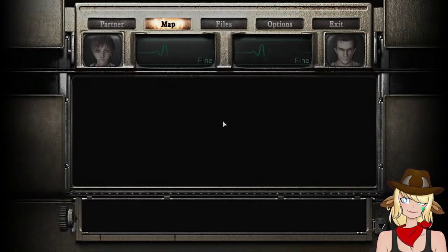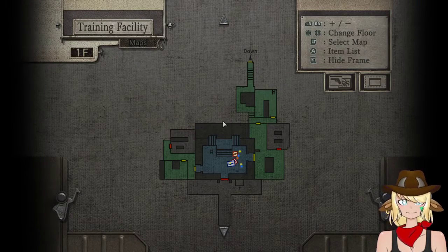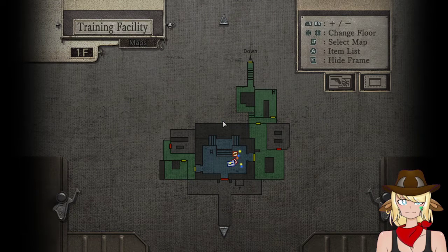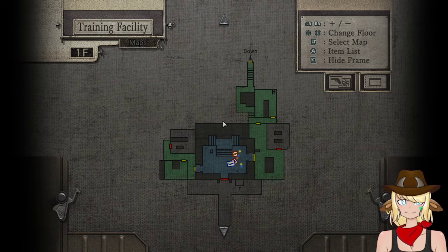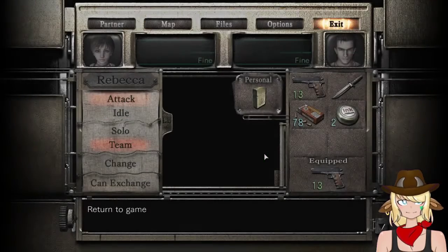Here we go, another episode of me not knowing the buttons. I need to play this twice a week so I can get used to them. Let's see, there's a lot of places to go. Let's just try going over here — I don't know if that's where we went last time. We went upstairs last time, so let's go over here and check out some of this stuff we haven't really explored yet.